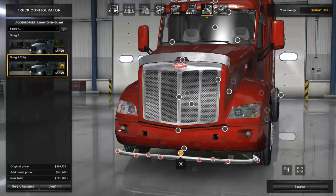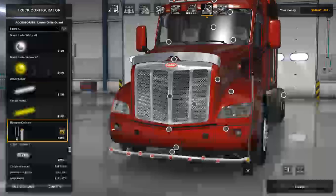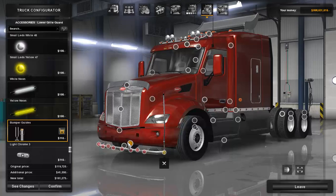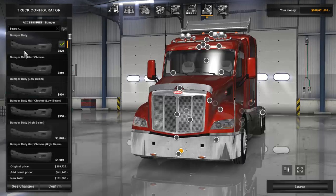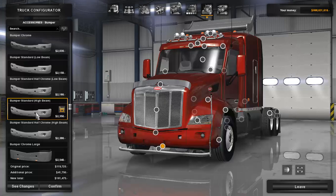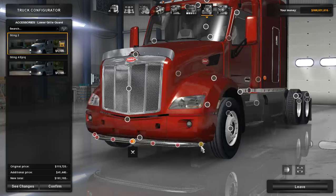There are bumper guides available that you can add on if you choose certain bumpers. We also have a 12-inch LC light that can go on the bumper and a 5-inch option. I'm actually going to go with the 5-inch LCs. Worth noting: on this node, the light clips through slightly, so either the node needs to be moved or that piece needs to be fixed.